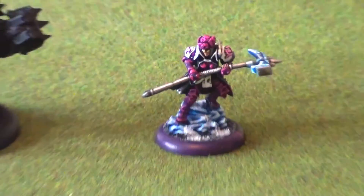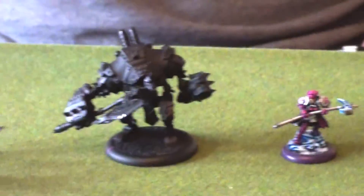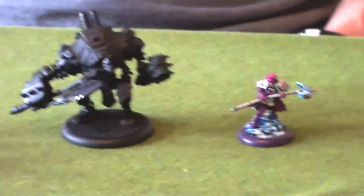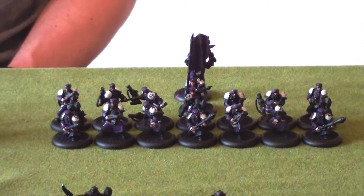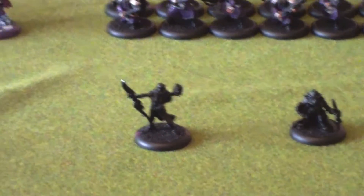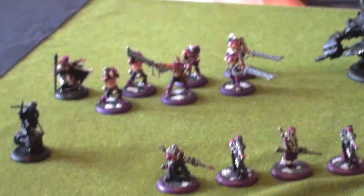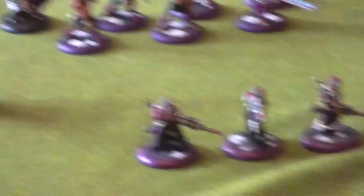This is a 35-point Khador list led by eSorscha, bonded to Beast 09, together with 10 Winterguard with 3 Rocketeers, the UA, and Kovnik Joe. Sorscha is also accompanied by Reinhold and Silas. On the right flank we have a unit of Doom Reavers with the UA, 4 Widowmakers, and Epic Iris.